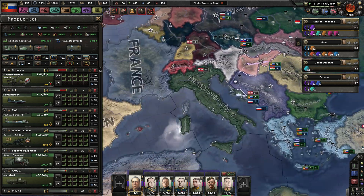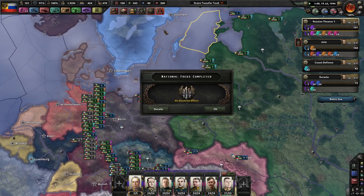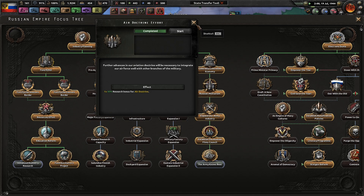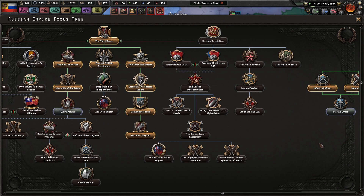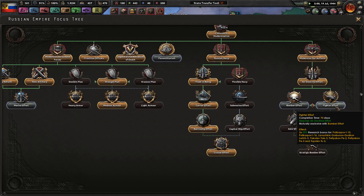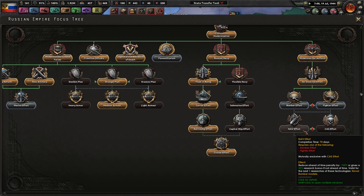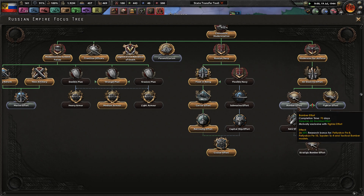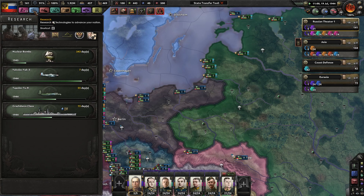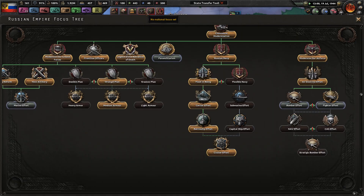We're making some more naval bombers, which is good. If we're going to war with the Allies, I want to make sure the Black Sea is protected. Let's go with fighters first, because fighters are always good. We're already researching 1944 fighters and we're doing both, so it doesn't really matter.